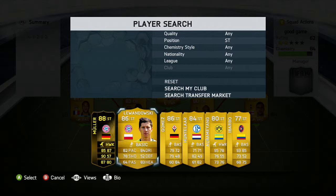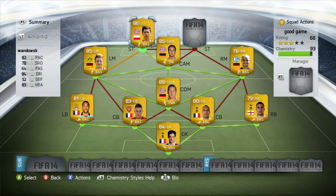For the first striker position we are going with the Bayern version of Lewandowski — I'm going with his Bayern version for chemistry reasons, but if you really want his Dortmund version you can slot that in. He's got 82 pace, 78 shooting, 84 dribbling, and 83 heading — a great all-round player. His shooting has been increased on FIFA 15; follow on Twitter to find out more.